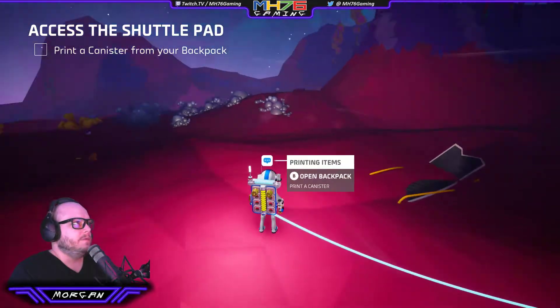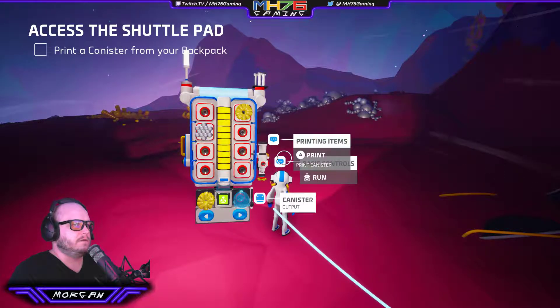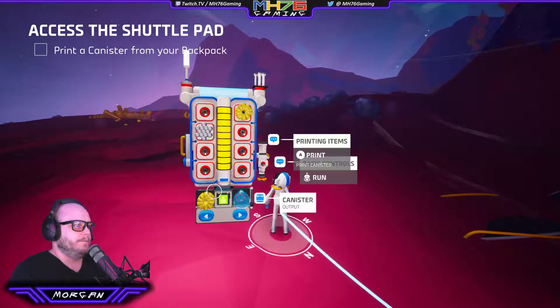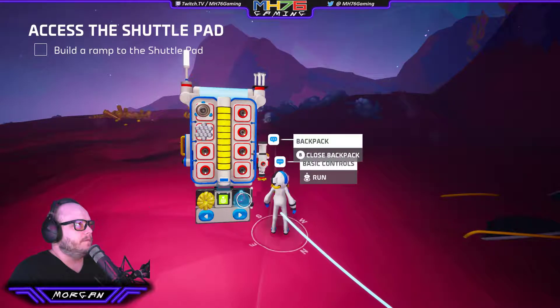Open the backpack and print a canister. We open the backpack, left and right through here. It tells us on the right — this is the canister. It's going to use one stack of the yellows we just got. Let's hit the green go button. Out comes a canister.